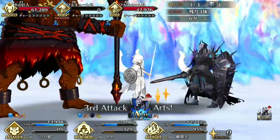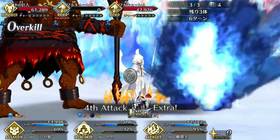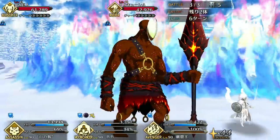King Hassan's noble phantasm is a straightforward buster nuke with a high chance to inflict death. There isn't much utility or nuance here, but there doesn't really need to be because it hits hard and you should just use it to kill big things.